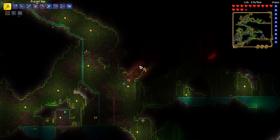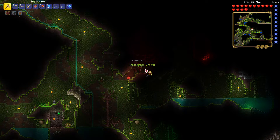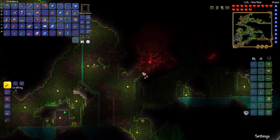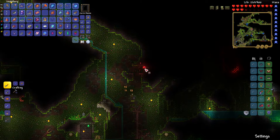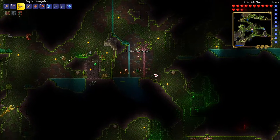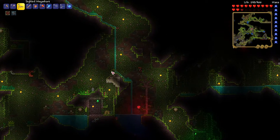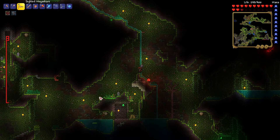It's a good thing I remembered. If I was smart, I would probably also bring some mud with me so that way I can surround it more. The jungle is just a little annoying in hard mode, because the moss hornets do quite a bit of damage.